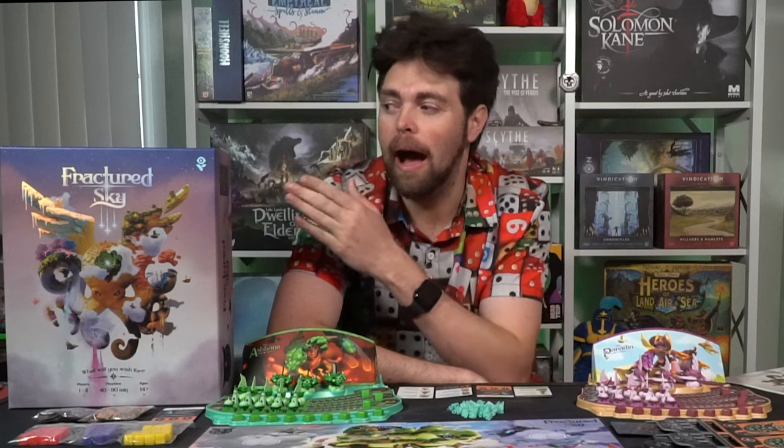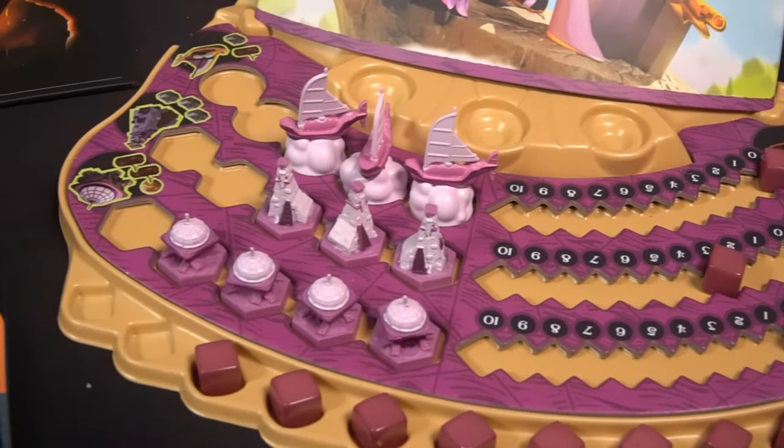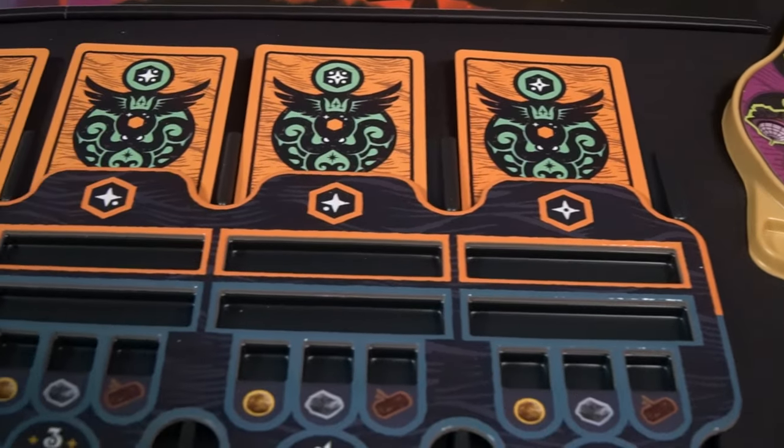Hey guys, welcome back to another Unfiltered Gamer Board Game Review. Today's game up on the tabletop is Fractured Sky by IV Studio. This is a one to five player game, takes roughly 45 to 90 minutes to play, and is for ages 14 and up.